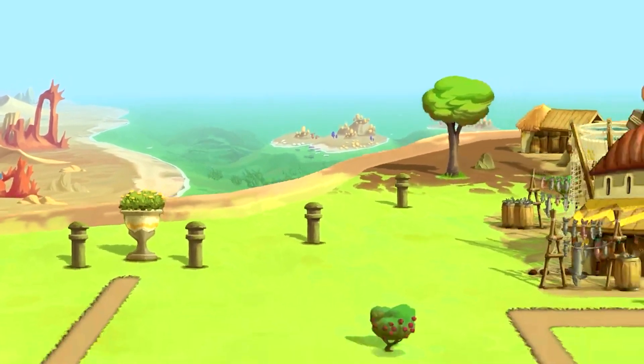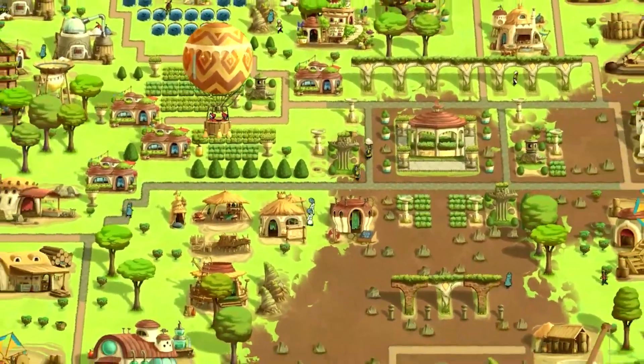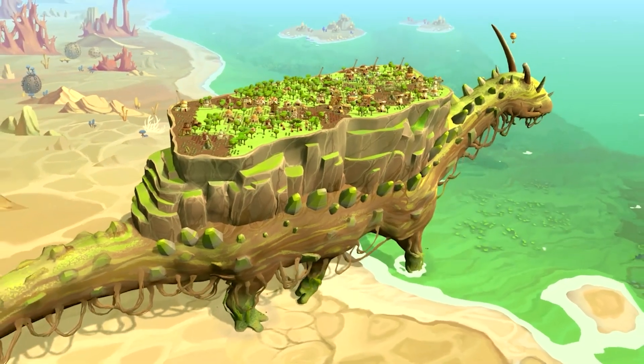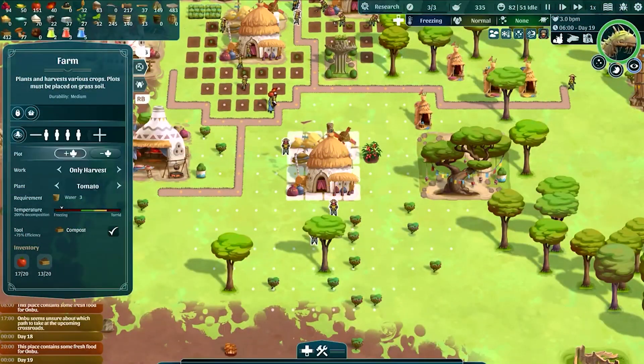Most city builder games have you building on regular old solid ground. The Wandering Village has you building on a freaking kaiju. As of the making of this video it's available to play on Xbox Game Pass. We're taking a look on Xbox Series S and we should note that this is currently listed as a game preview, so the game is still actively being worked on.